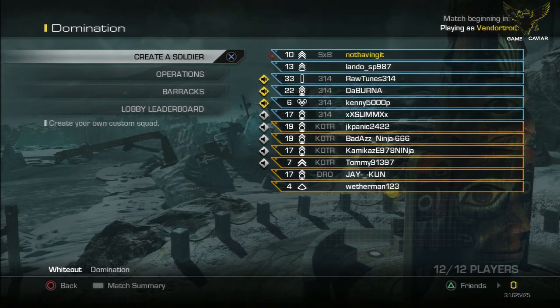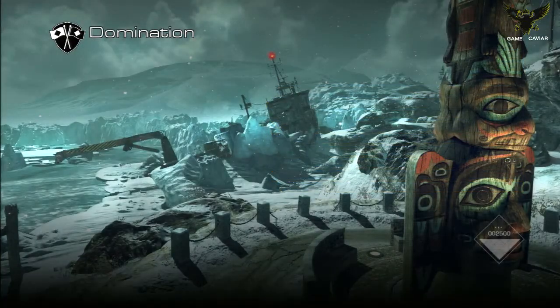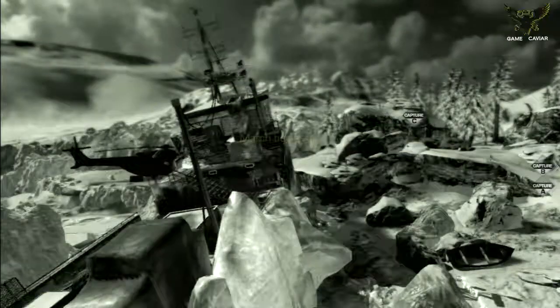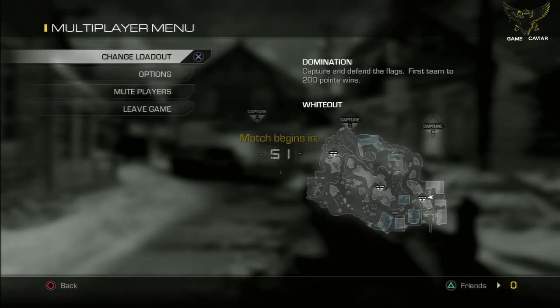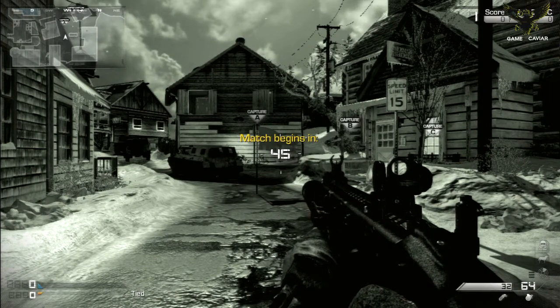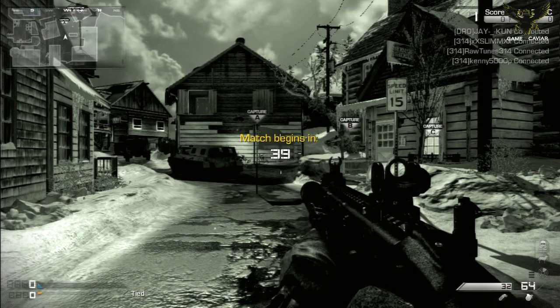They do have a mute everybody option, but the problem is I haven't found how to do it before the match. In Black Ops 2 you just hit square and you can mute everybody, mute everybody but friends, or just your lobby — that's cool. It's just a minor issue I noticed. You can go to mute players, mute all — simple enough — but you have to do it during the 15-second waiting period before the match starts.